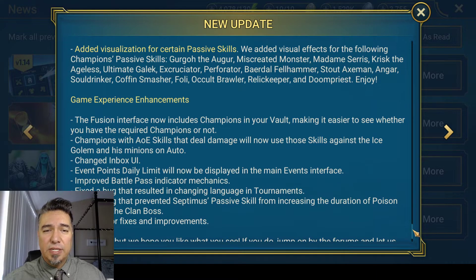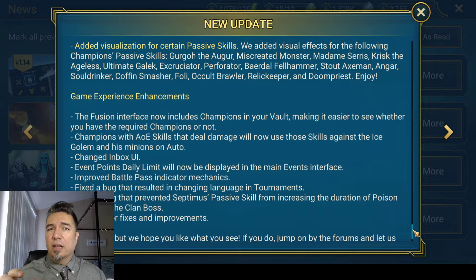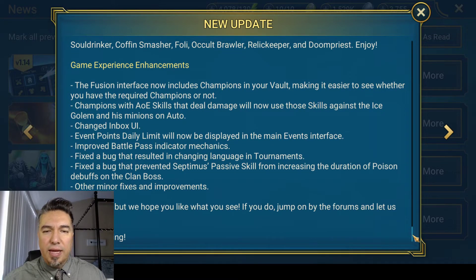They've added some visualization for passive skills, which is kind of neat — you see a little icon when a passive skill triggers. So everyone using Stout Axemen will now be able to see when their passive triggers. Also, the fusion interface now includes champions in your vault, which is nice. Champions with AOE skills that deal damage will now use those skills against the ice golem and his minions on auto — praise the Lord, we've all been waiting for that for a long time. They changed the inbox UI, it's a little smaller so you can see more at once. The event points daily limit will now display in the main events interface.